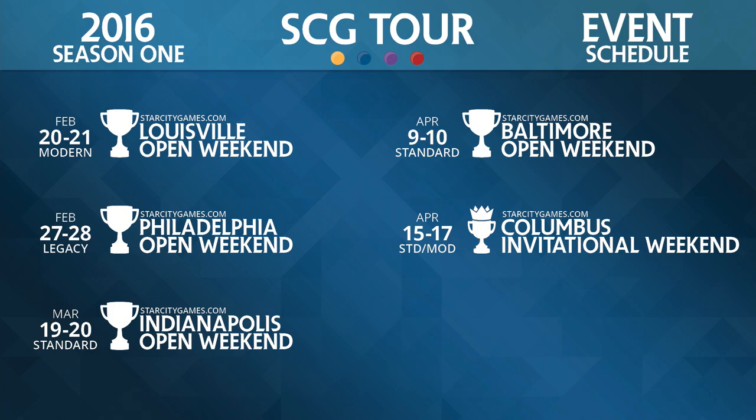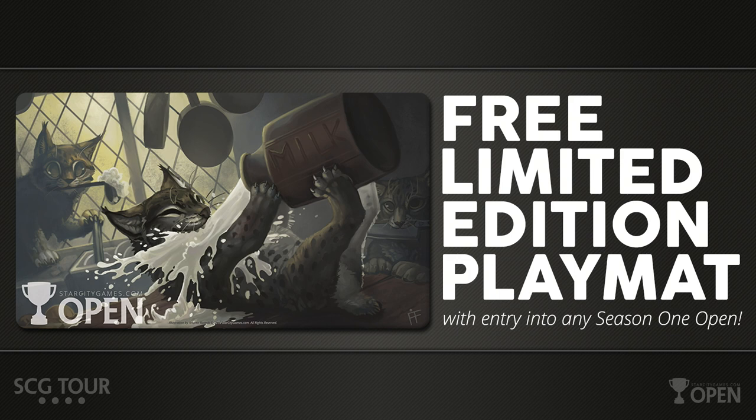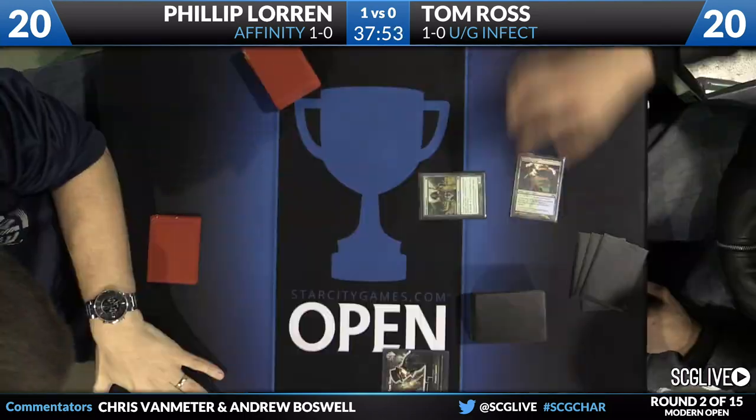One of the neat things you get for playing in any of our opens is this cute playmat. They're just so fun. One thing I like about this one is the Lynx in the back — it almost looks like he's got goggles and he's smoking a pipe. He's like some sort of steampunk hipster Lynx, getting ready for Burning Man or something. He was using the mat before it was cool. You can get those mats at any of our opens absolutely free just for playing in the open.